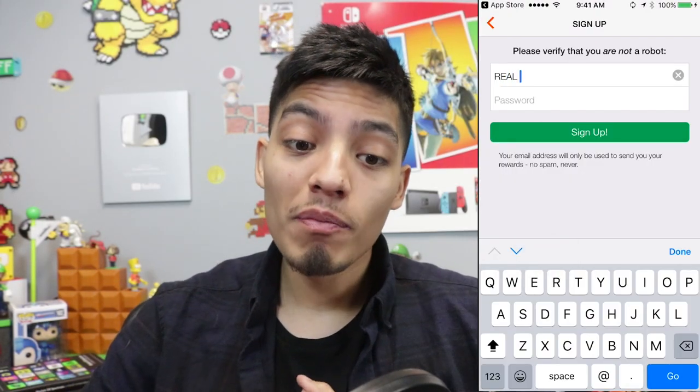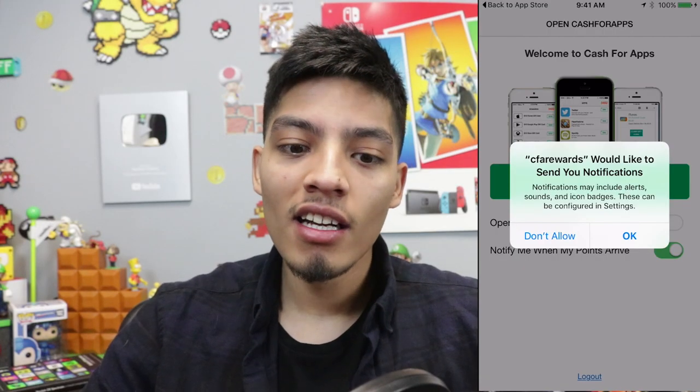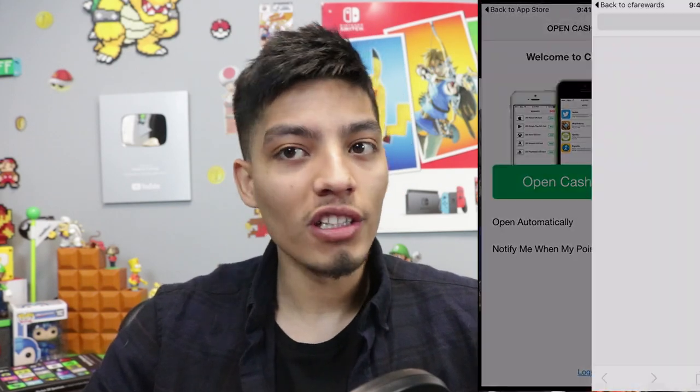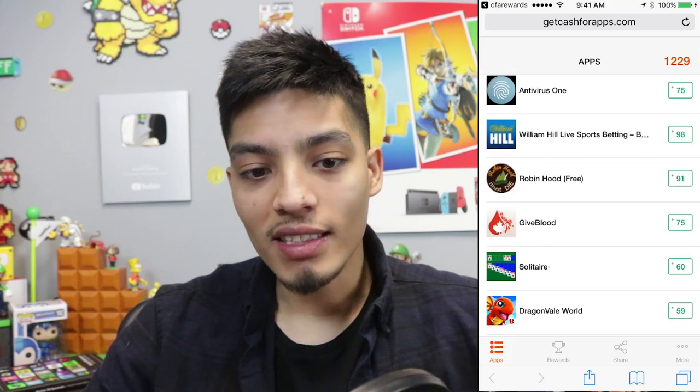So once you guys download it, you have to put your actual email. Don't put any fake email because this is legit guys. Once you put your email, make sure to turn the notifications on so it can alert you when you guys get your points added to the rest of the points that you already have.